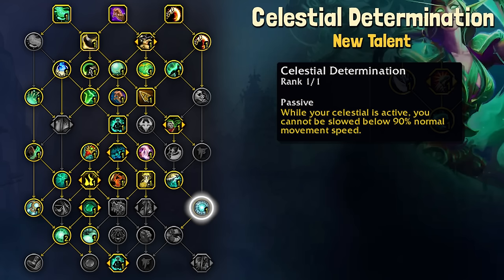However, if you do take this talent, it will let Xuen and Niuzao work that way as well, and they will prevent you from being slowed below 90%.